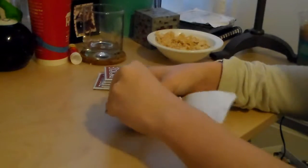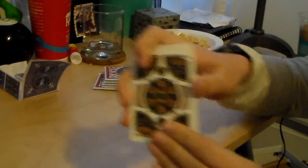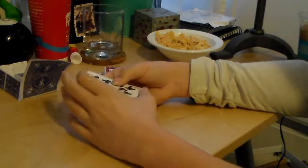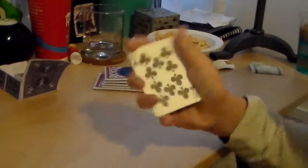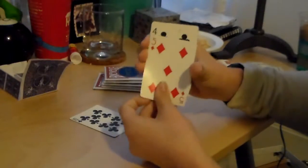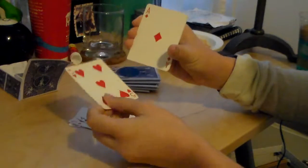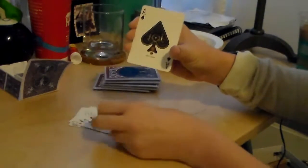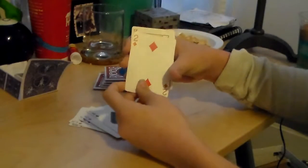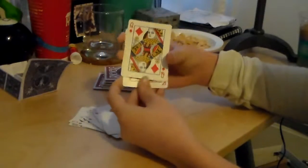Okay. As you can see, it's the Steampunk packs. So here we go. For our commons, we have the Ten of Clubs, the Five of Diamonds, the Four of Clubs, the Five of Hearts, the Ace of Diamonds, the Ace of Spades, and the Two of Diamonds. And then our two rares are the King of Diamonds and the Queen of Diamonds.